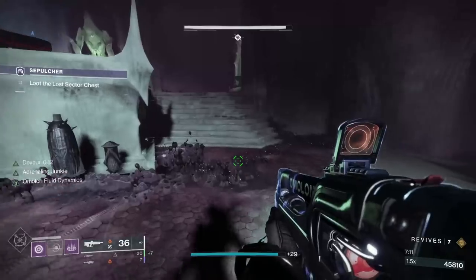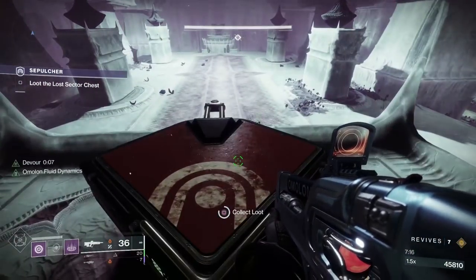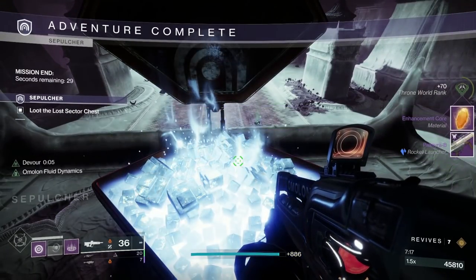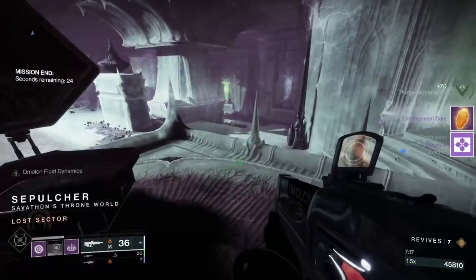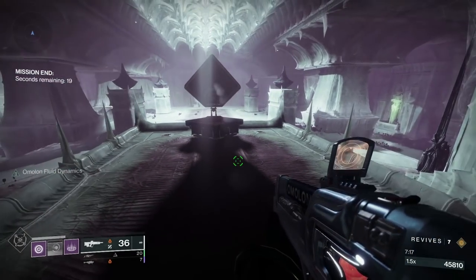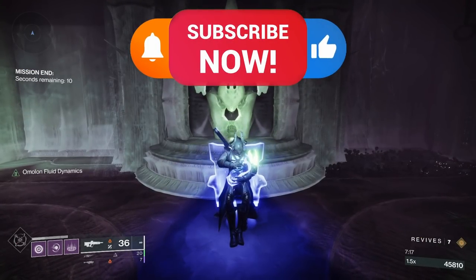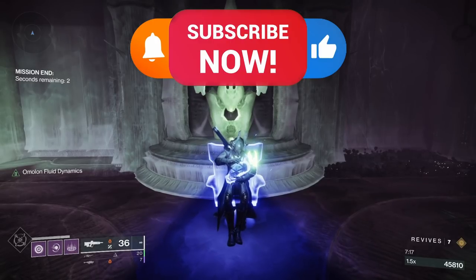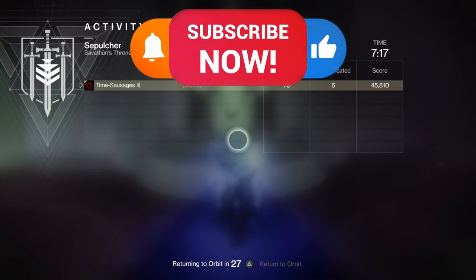I've run this twice already and had an exotic — an Apophis Veil helmet — and this run gave me an Enhancement Core and a Palmyra-B. Seven minutes total, and that's with me jabbering away, so it's nice and fast to do. Plus you've got the added advantage of finishing off that triumph at the same time. Give it a go this weekend — and if you like the videos, give me a like and subscribe, leave a comment, and let me know how hard you found it. Thanks so much for watching — speak to you all again very soon.